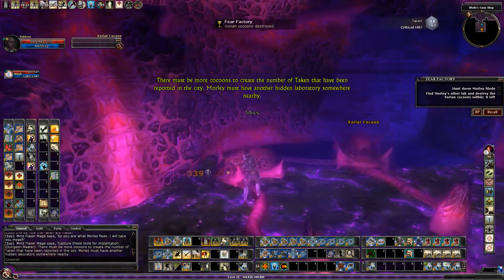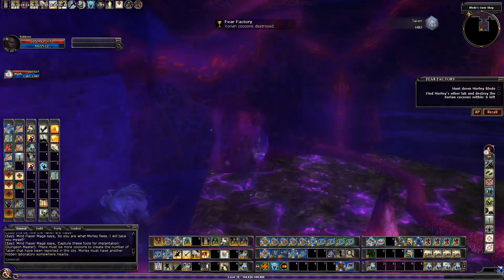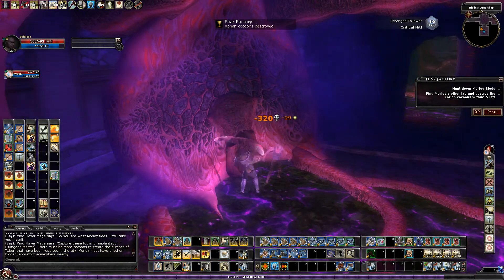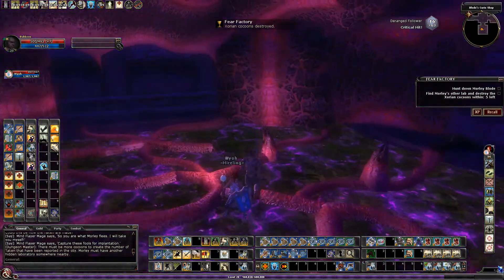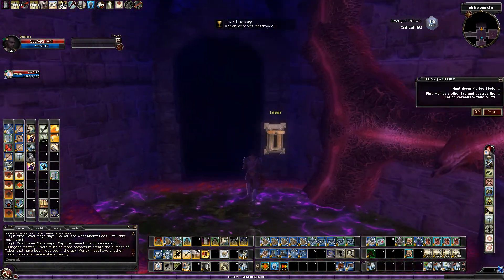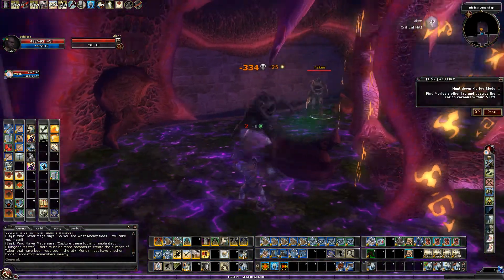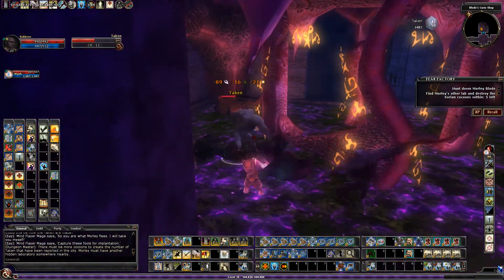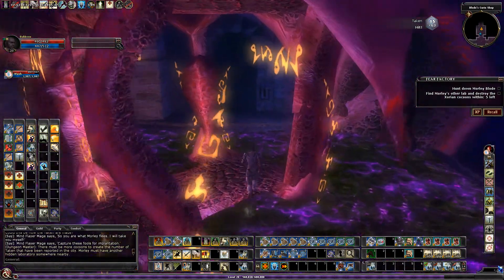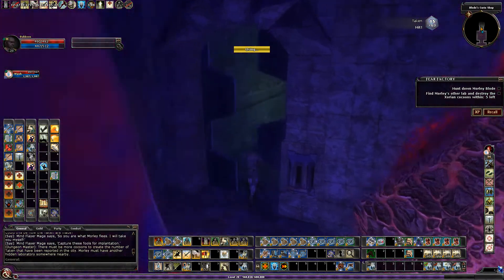Morley must have another hidden location somewhere nearby. Generally if there are five left you have them all. There's one other spot that has them, and you'll get more than enough there, so even if you miss a couple it's not a big deal. Using the Q button, you can make sure you didn't miss any.